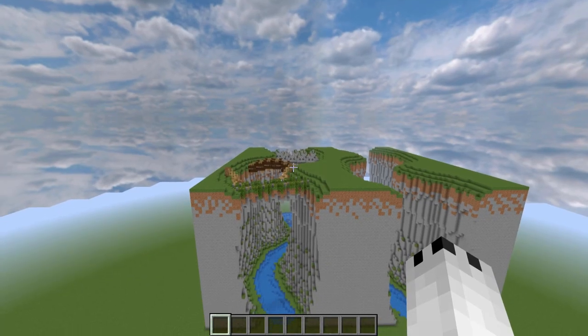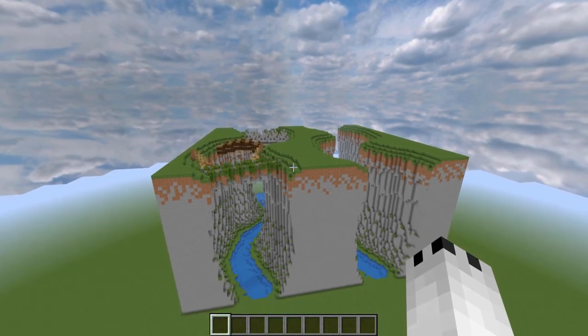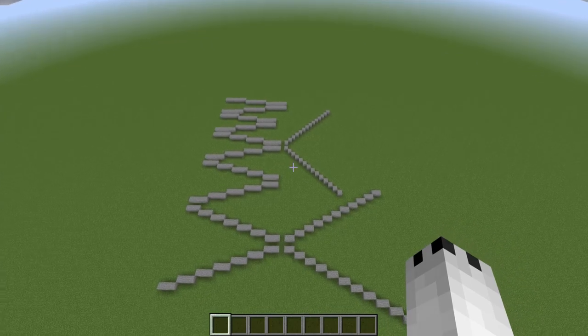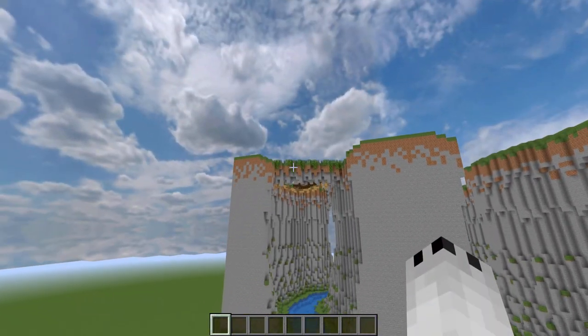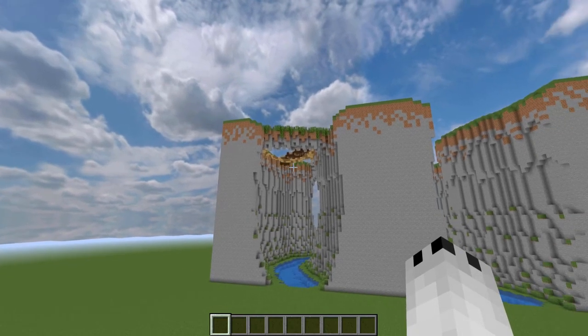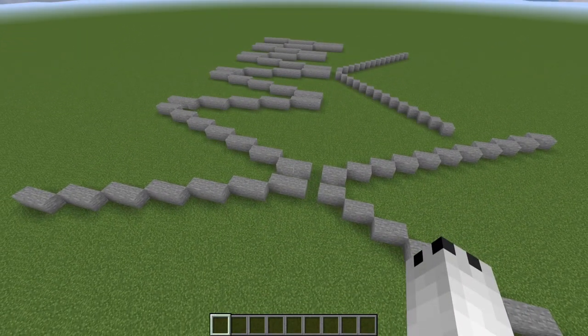Before we jump into building the five bridge designs, first I want to go over how to do diagonals in the first place. What's better than learning a block-by-block tutorial than actually learning how to build diagonal on your own? Then you can build any bridge design you can think of.